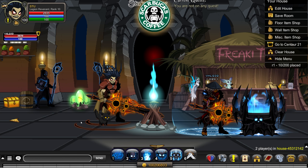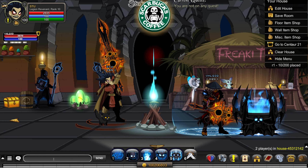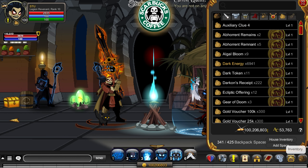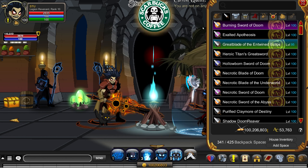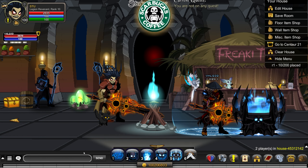Welcome back to another BBAQW guide. Today we're going to be showing you how to get the Great Blade of the Entwined Eclipses, which is what we have equipped now. It's super cool — it is the most recent 51% damage boost sword in the game. Let's get into how to do this.